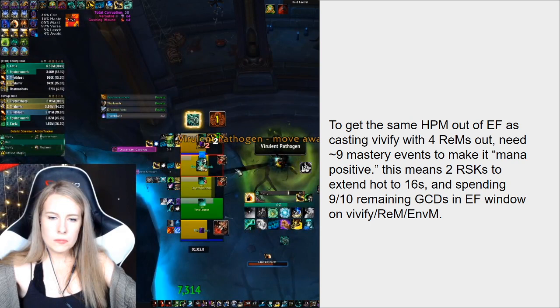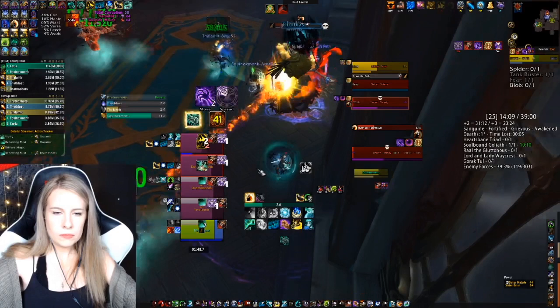Next is a situation where I choose not to press Essence Font. We're on Sister Maladie in the same dungeon. The curse is about to go off in one second and I have two stacks of the move debuff. A good play might be to jump, clear the debuff, and press Essence Font — and that could work. However, I have Diffuse Magic up, so the curse and the aura won't hit me for much. I still have four brews available plus a health pot and Healthstone. Who I'm worried about are my three DPS, and right now all three have Renewing Mist on them. I only have three renews out instead of four because I just got out of a phase and was DPSing.